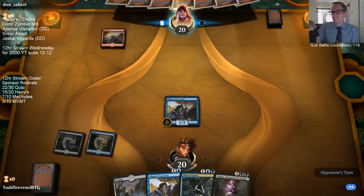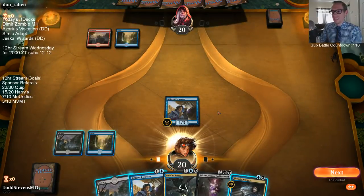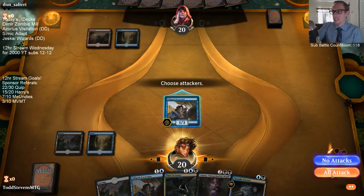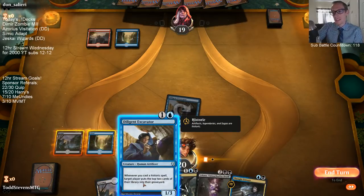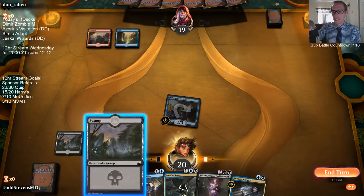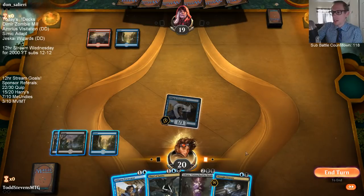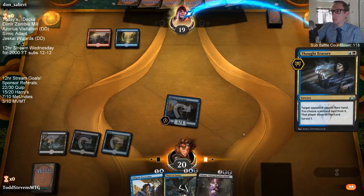We have Diligent Excavator. When Mike sent me the list yesterday and was telling me about it, I said 'you're going to have to tell me how this works because I don't even know what some of these cards are - I don't even know what Diligent Excavator is.' Alright, tough choice here: Thief of Sanity or Thought Erasure. I think our opponent will just kill Thief of Sanity, so I'm feeling like Thought Erasure here against what's most likely a Dimir Drake deck.